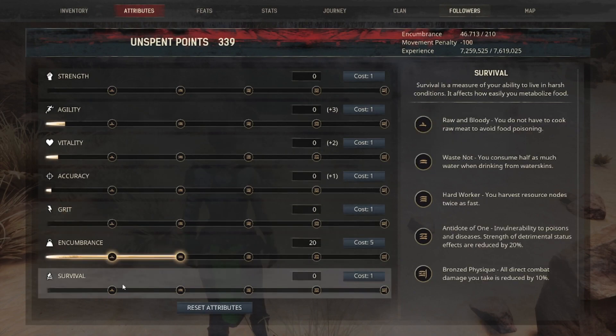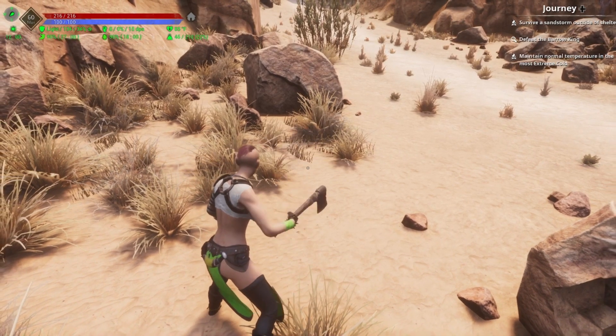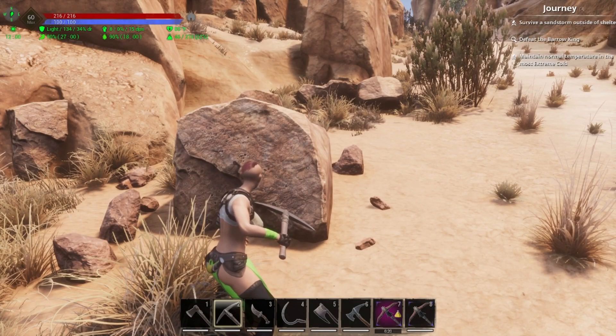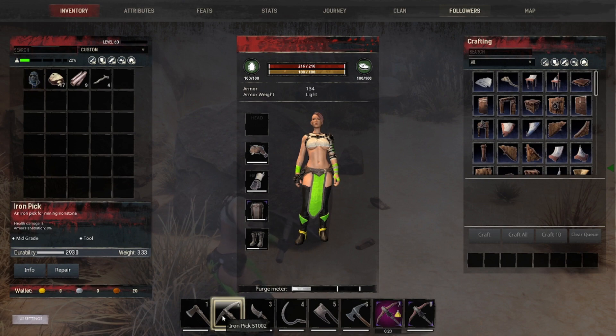Now if we go into Survival and bump that up to level three, that's going to be Hard Worker — you harvest nodes twice as fast. Essentially, if I were to run up to the rock in front of me without this perk, it would take at least four swings to destroy that rock and move on. But since I have this perk, it's actually going to destroy in two hits.